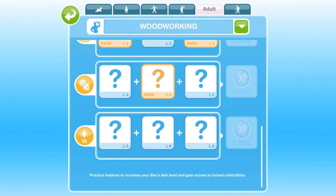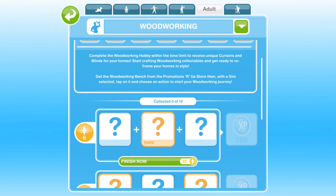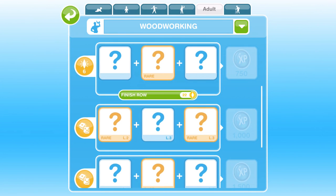You really need to get a sim up to level 6. Hopefully we all kind of know this now — as soon as a hobby comes out, I recommend, especially like the woodworking and fashion design, they're kind of the main two really, get a sim up to the highest level. Once you've had one sim up to the highest level, then you'll be able to collect all of the collectibles forever. You don't have to always have one sim at the highest level, as long as at some point during your Sims game you've had one sim reach the highest level, you're good to go.